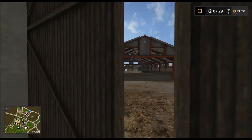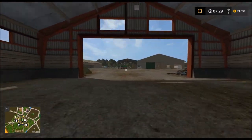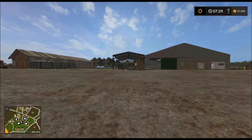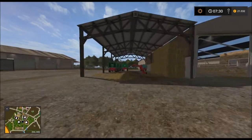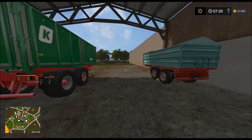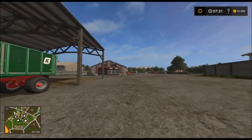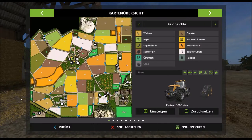Ich mache hier mal einfach alles auf. Da hinten stehen noch zwei Anhänger – wir haben einen Haufen an Equipment. Wir haben hier vier Anhänger. Die Felder 6, 17, 19, 30 und 47 gehören uns.